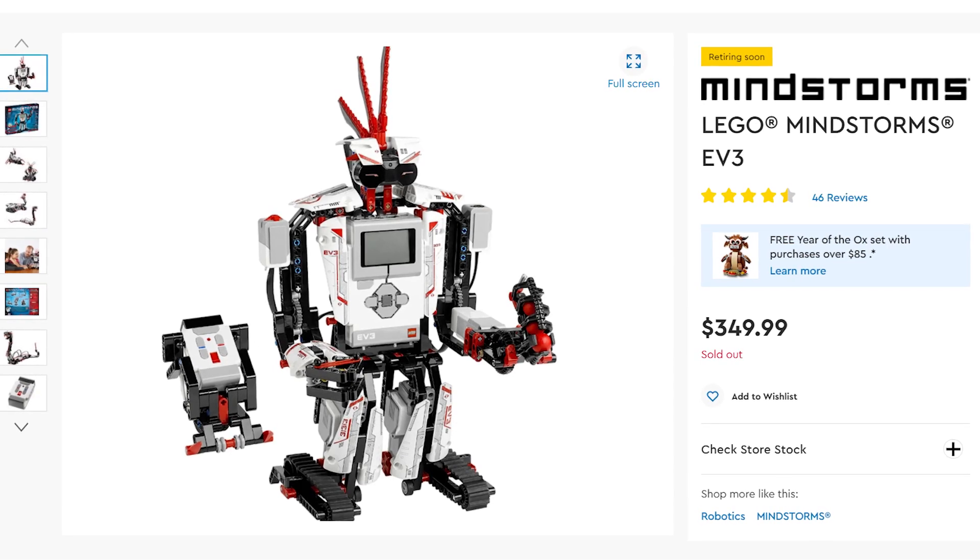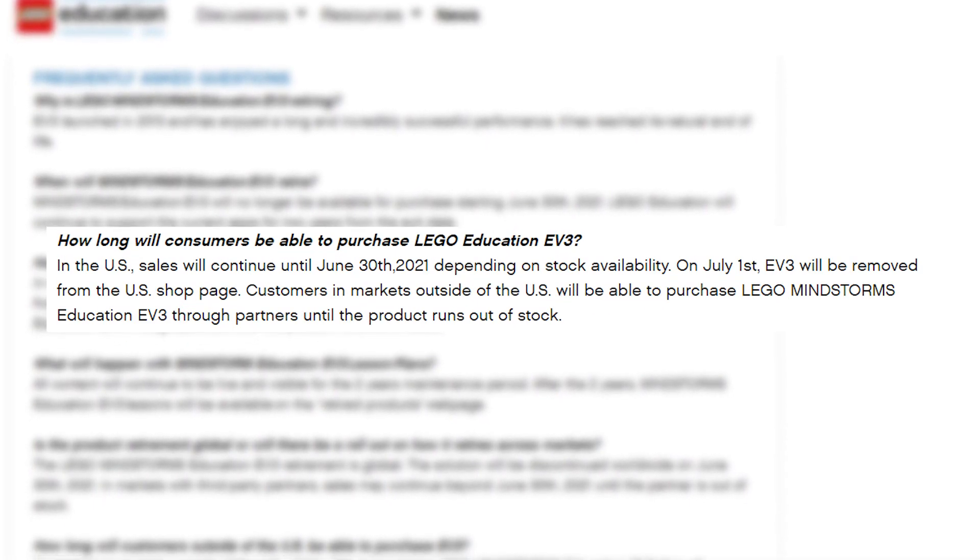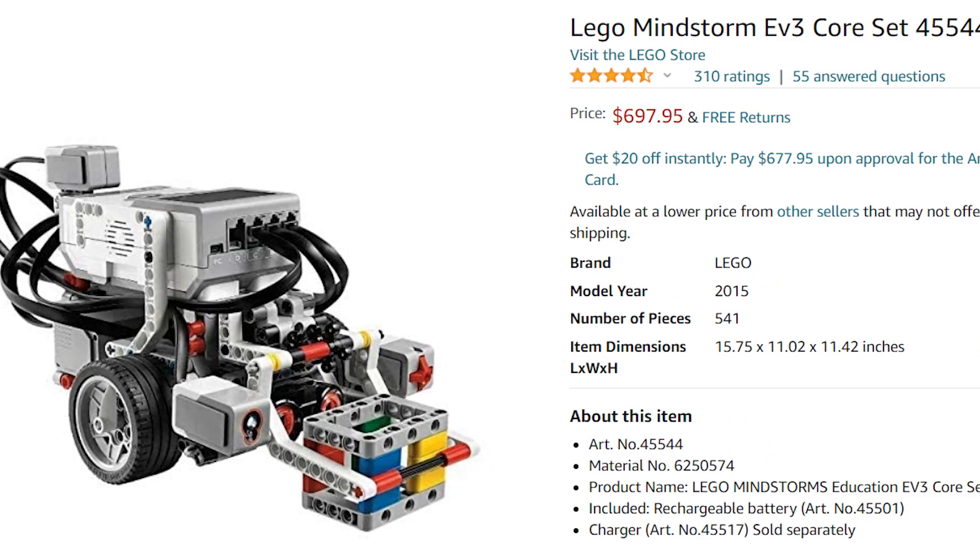Last but not least, point number five is a sobering reality for fans of the EV3: the EV3 is on the endangered species list. Earlier this year, LEGO Retail stopped selling the EV3 31313 retail set, listing it as sold out. Then sometime this summer, LEGO Education stopped selling the Education version of the EV3. That means you can no longer buy an EV3 set from either LEGO Education or LEGO Retail — you must go to a third party, where prices are often absolutely absurd. This makes it much harder for schools, especially budget-constrained ones, to get their hands on them. The natural response will be to adopt the new generation of Mindstorms, which LEGO is still selling at a much more reasonable price.